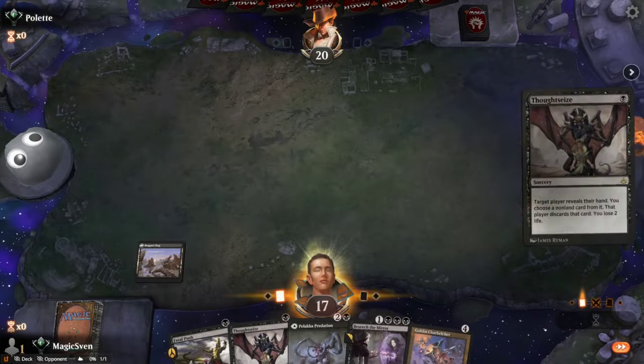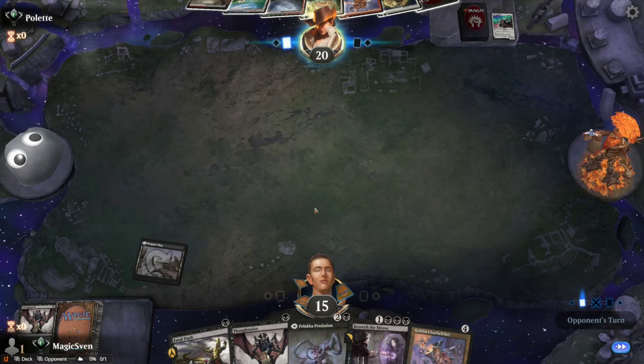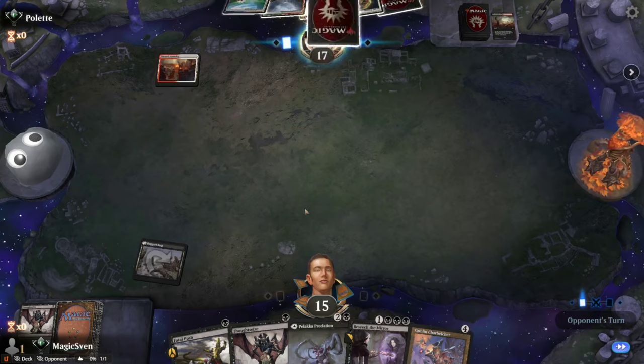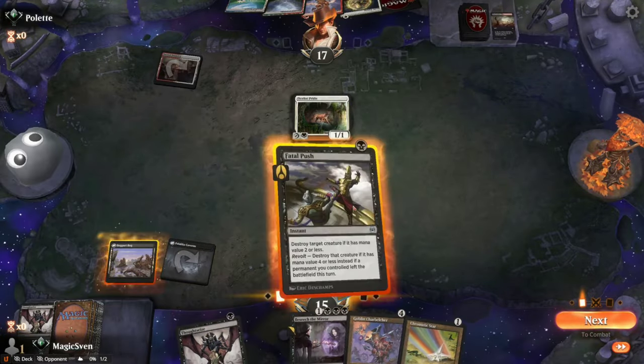Pay three, Thoughtseize you. Looks like we're up against the Scourge of Historic. The Ocelot Pride is here, Guide of Souls. We have to be wary of Static Prison. I'm going to take the Guide of Souls here.